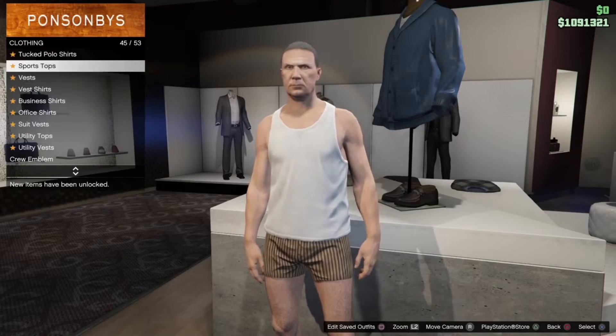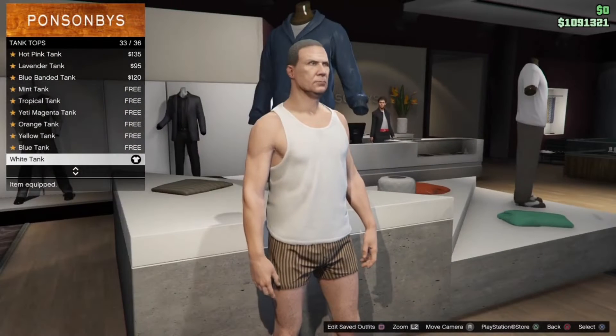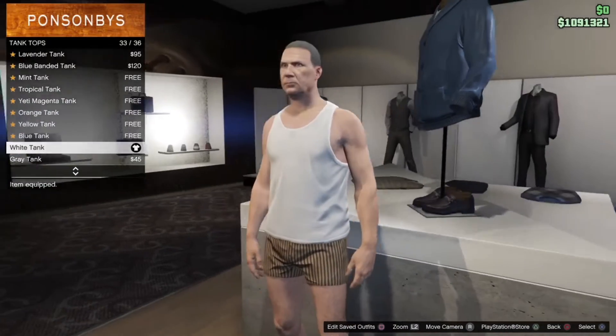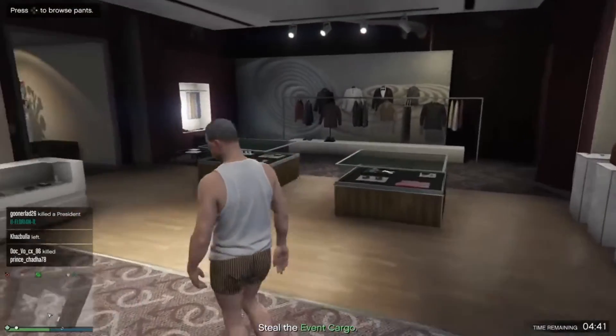Now head up to the shirt section, go to tank tops, and equip number 33 which is the white tank. When you choose your character he usually has it on straight away. Now go ahead and save your outfit in the second slot.